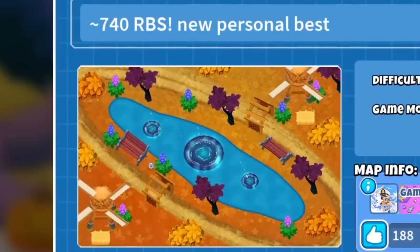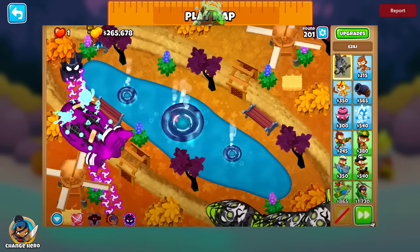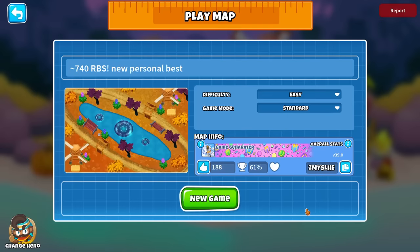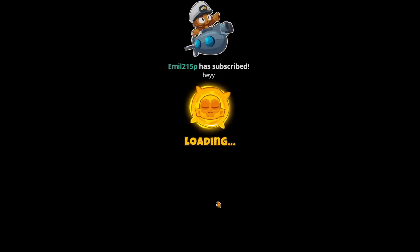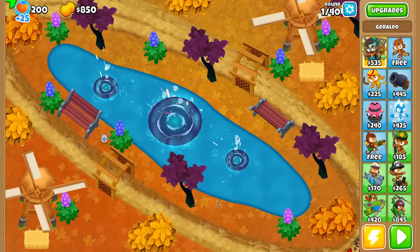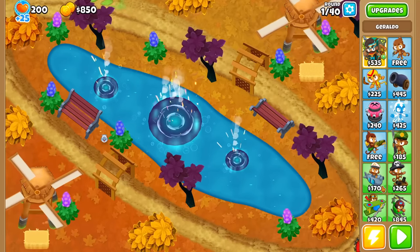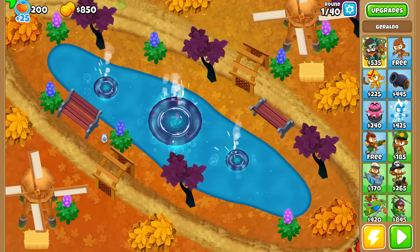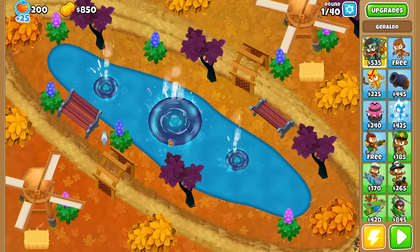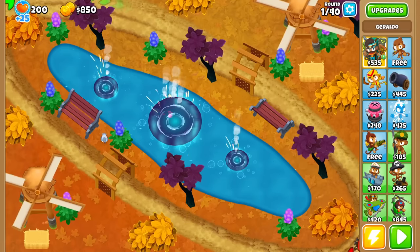We're back on the longest map ever, the one where we did the 2TC round 200. This time I want to do a 1 tower challenge — not on Chimps mode, I just want to see the highest round possible with 1 tower on this map. I think if I don't allow Paragons it would be a little lame at the end, because once you get Legend of the Night, that's just my highest round. So I want to make an exception for Paragons — I'll allow the other 2 towers to drop, but they won't do any damage; they'll just be there for the sake of getting a Paragon.